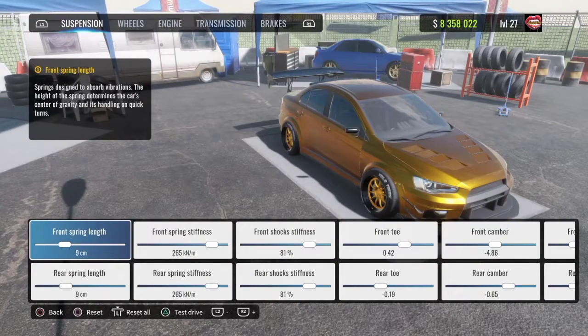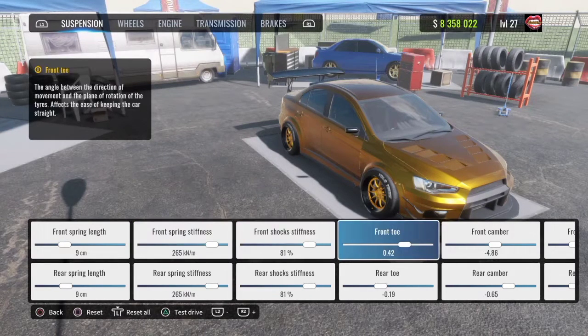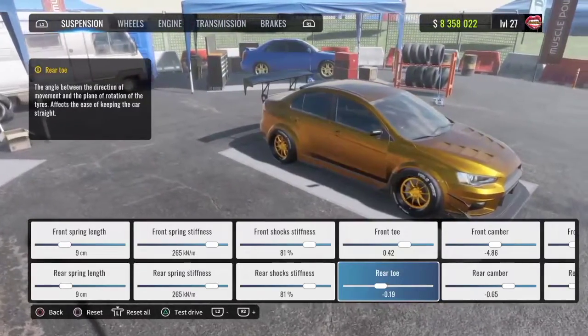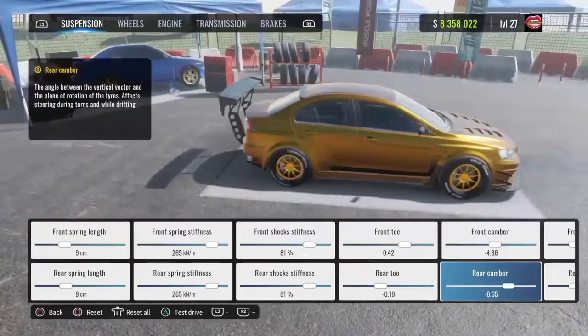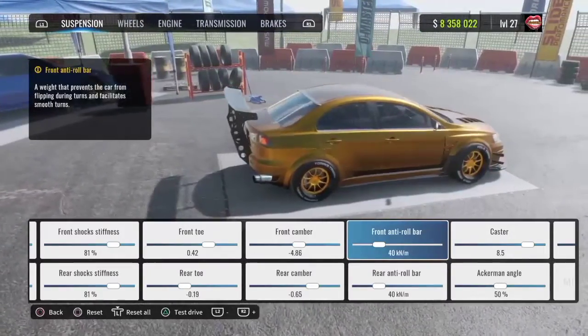So your front spring length and your rear spring length are going to be 9. Your front and rear spring stiffness are going to be 265. Your front and rear shock stiffness are going to be 80%. Your front tail is going to be 0.42. Your rear tail is going to be negative 0.19. Your front camera is going to be negative 4.86. Rear camera is going to be negative 0.65. Your front and rear anti-roll bar are going to be 40.